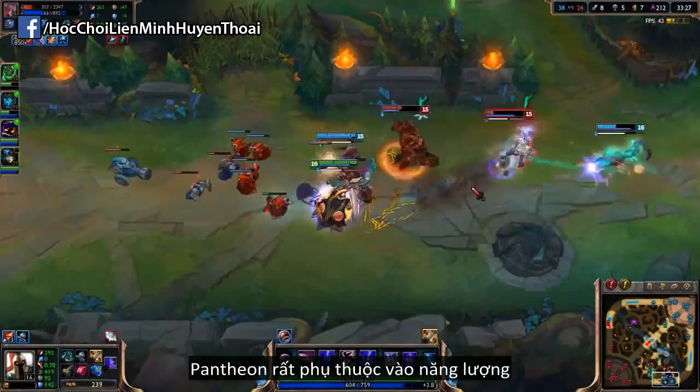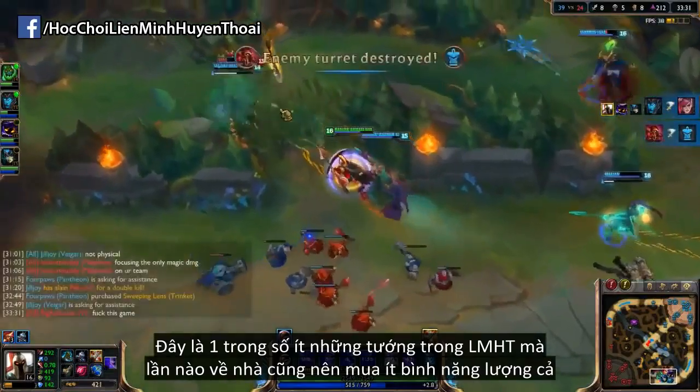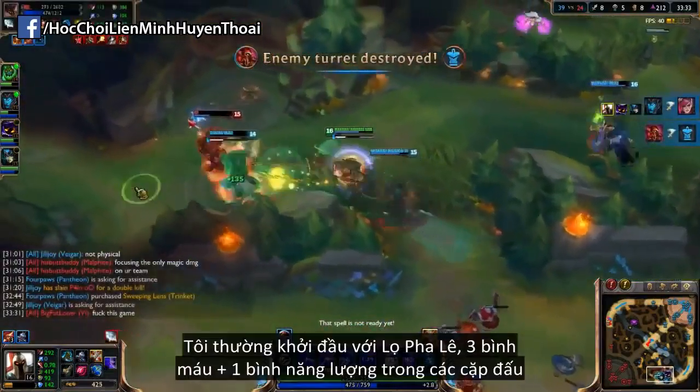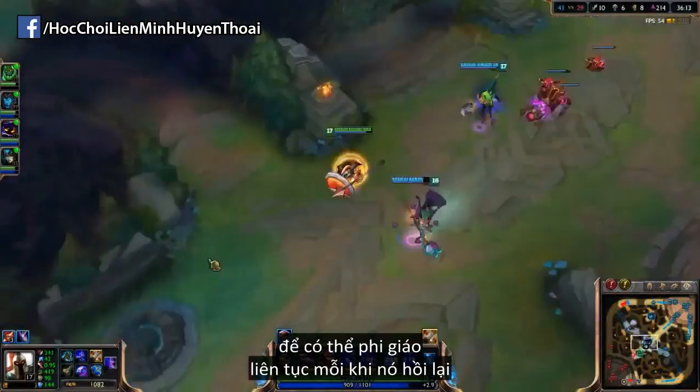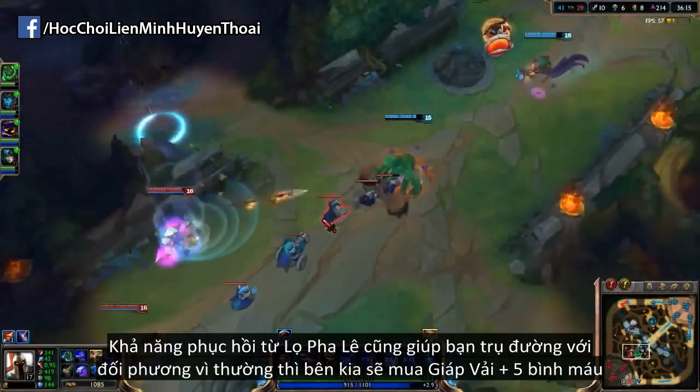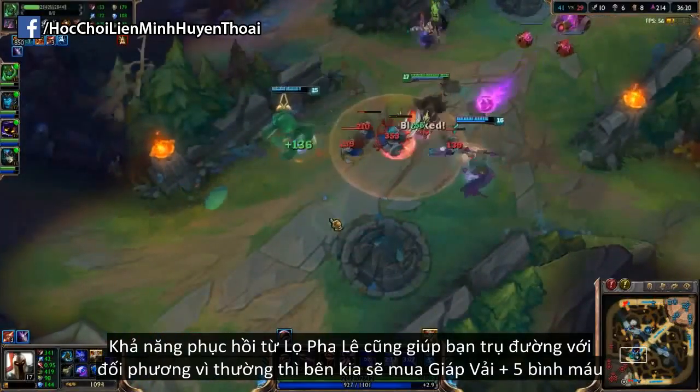Pantheon is completely gated by mana, so he's one of the very few champions in League where buying a mana potion on almost every base can be very effective. I like to start with Crystalline Flask, 3 health potions, and 1 mana potion in pretty much every matchup so that you can basically throw your spear off cooldown. The sustain from the flask also helps you keep up with your opponent's sustain, as you're often going to be facing a cloth armor plus 5 potions start.